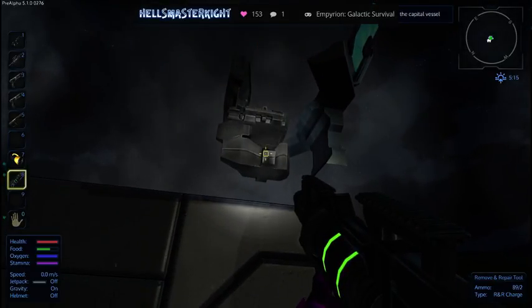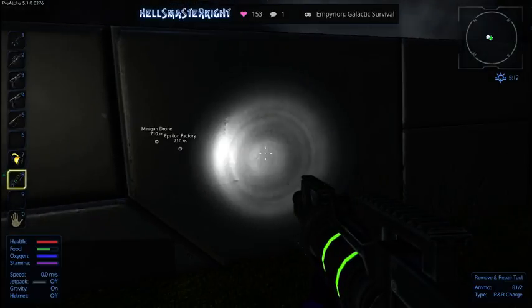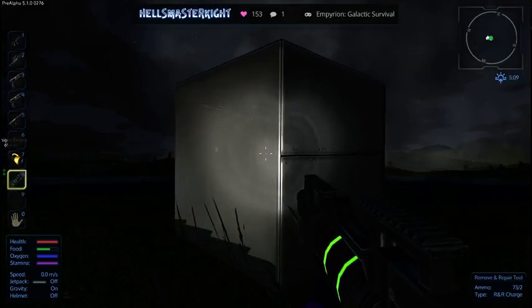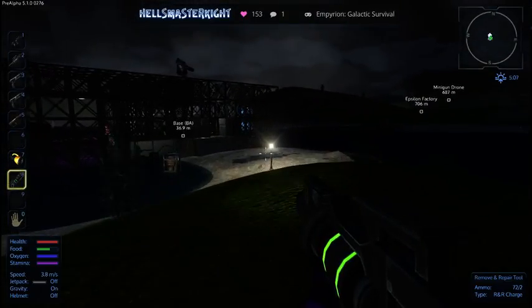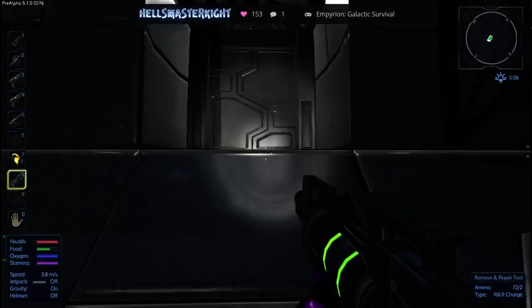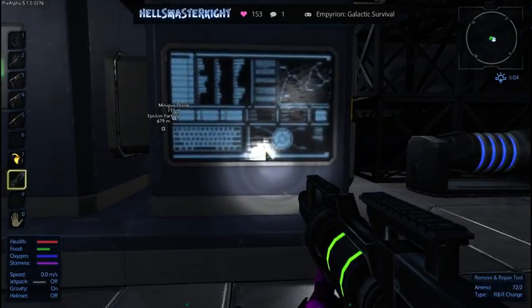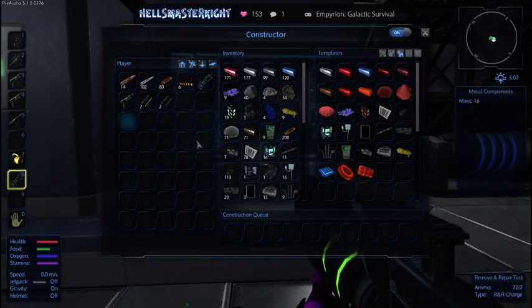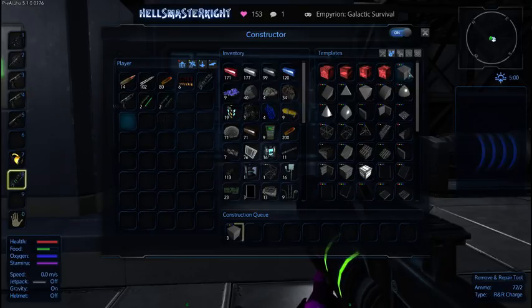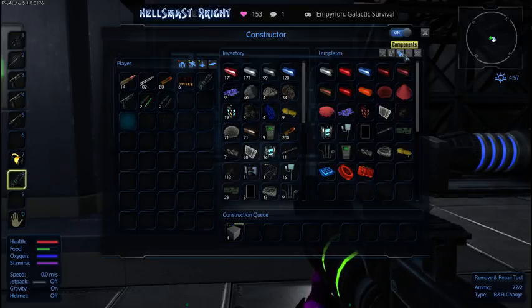We're going to take all of this off because what I want, in the next couple of episodes, we're going to be building a base in space. I think we've got to that point where we can go and do that, because we've got our small base and we can just improve on this. Let's see what we need — we need eight of these: one, two, three, four, five, six, seven, eight. I'm not too sure, I think we need the core — how many do we need? Five.